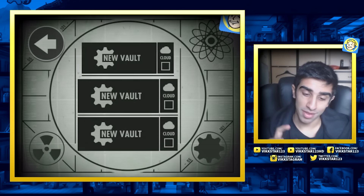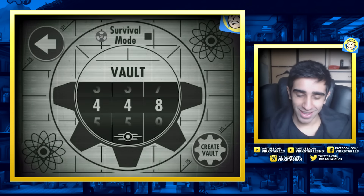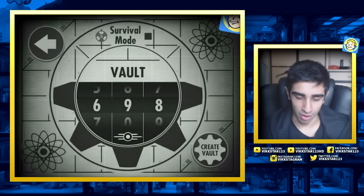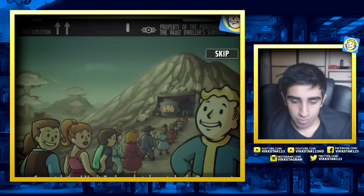Okay, so here we go. We are starting off with a new vault. The ID - is it okay if I go for 6969? Just 696 I guess it would be. Classic vault number. Create the vault and we are going in.